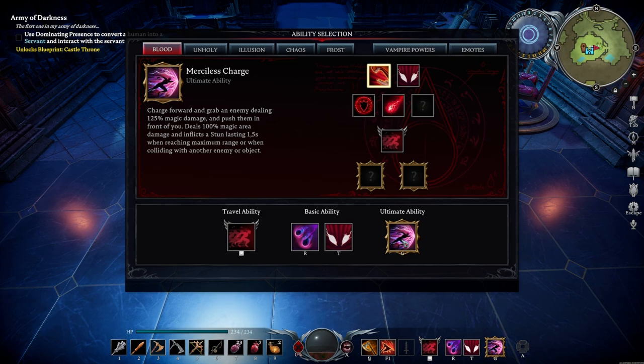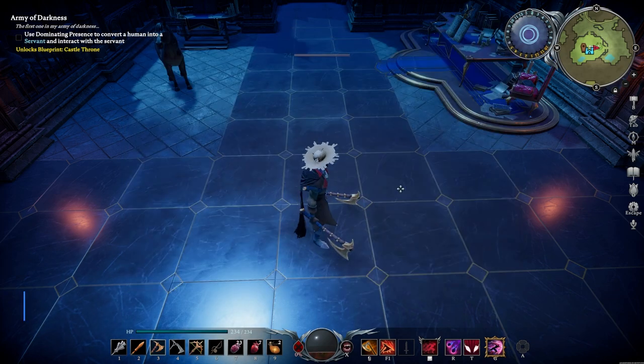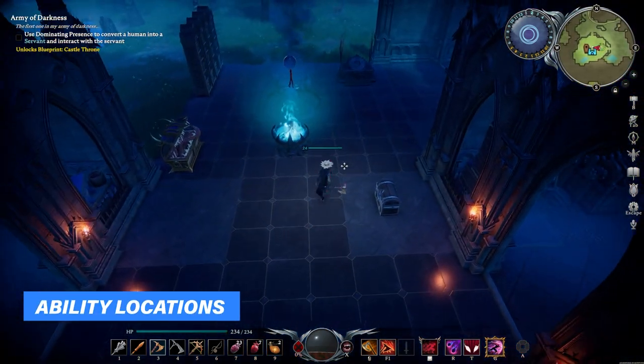Last but not least we also have the Merciless Charge. I personally think this one isn't even necessary — I actually use it for escape purposes most of the time, but it is pretty useful to stun enemies and even bosses. Before we get into some gameplay, let's show you exactly where you can get your hands on these abilities.